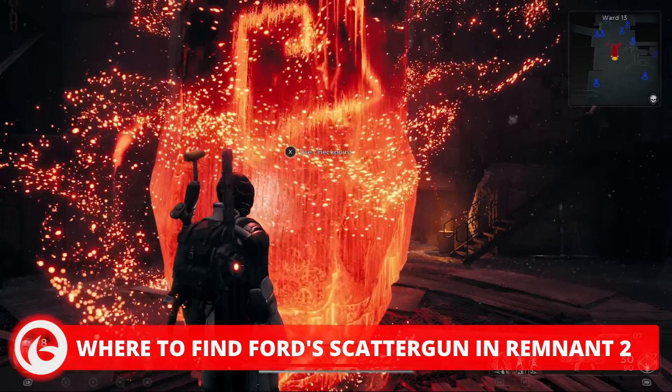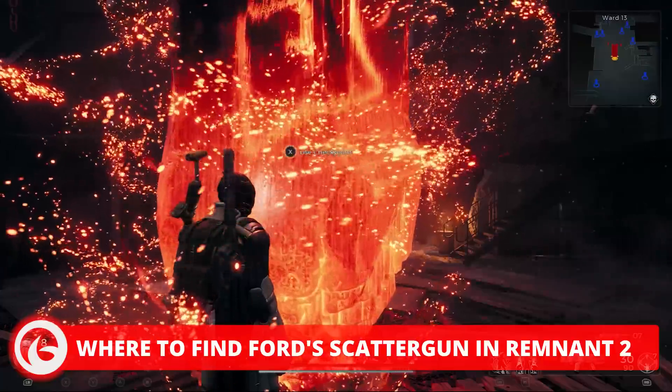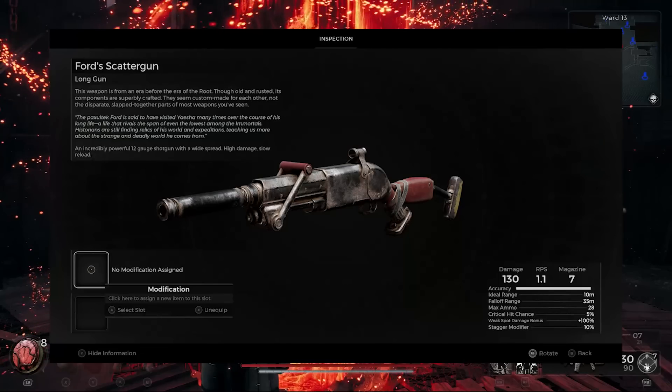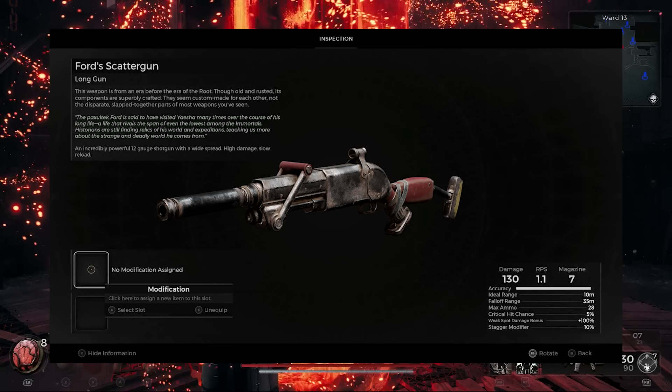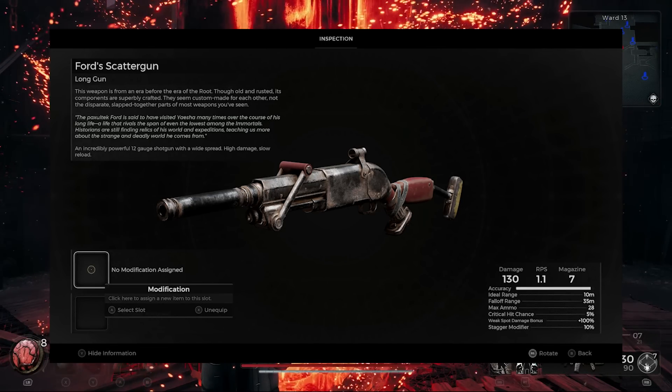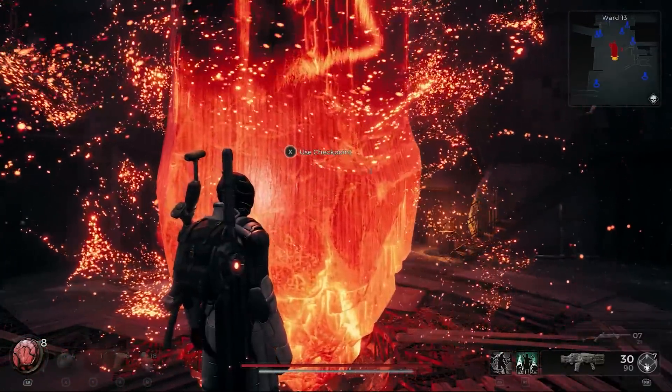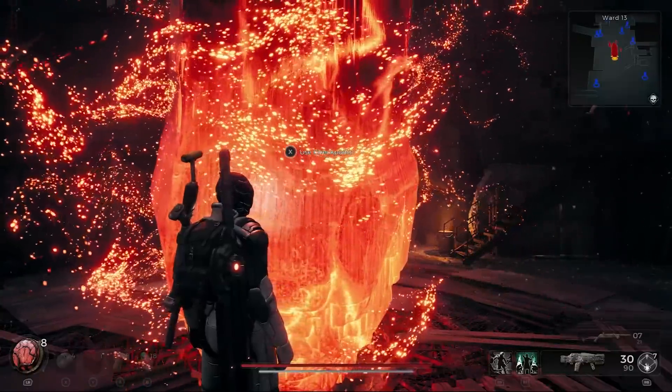What is up folks, this is Keith Mitchell from the Outer Haven. A number of you two-players have been asking for the correct way to get the Fora Scatter Gun, which is a long gun weapon in the game. There's a lot of confusion on how to get this item, so I figured I'd make this video that explains the process from start to finish and get you that coveted gun.